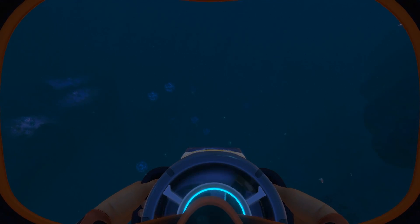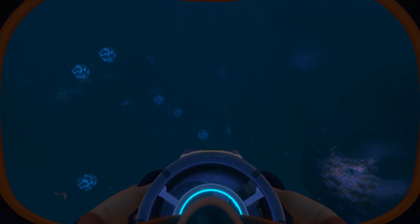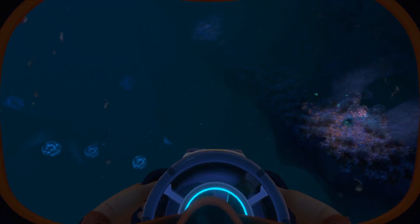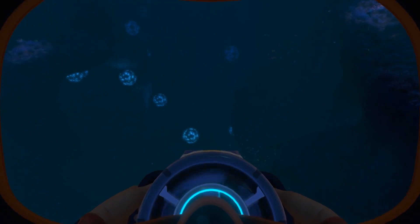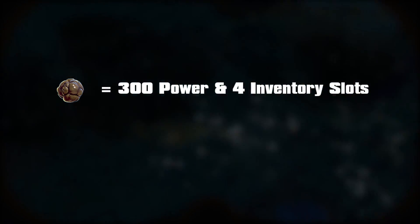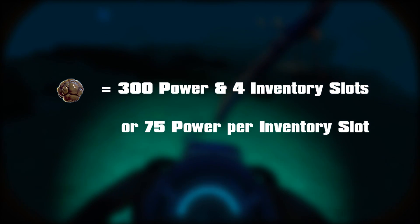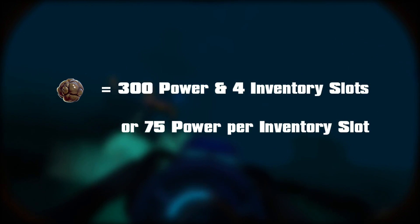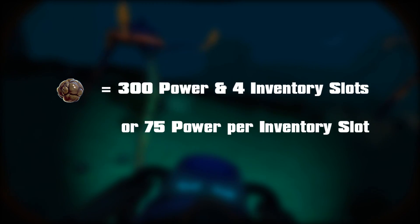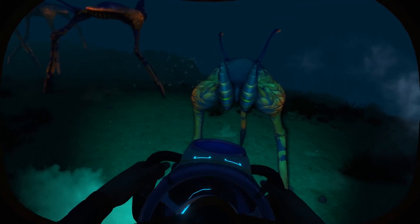A second thing that many people have commented about since posting that video is: why not use sea treader feces? I did include sea treader feces in the spreadsheets I made available for download. To clarify, a single piece of sea treader feces provides 300 power using four inventory slots, which breaks down to 75 power per single inventory slot.